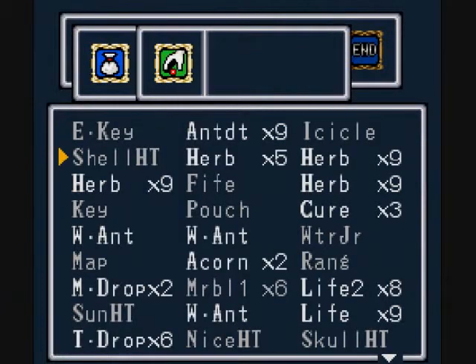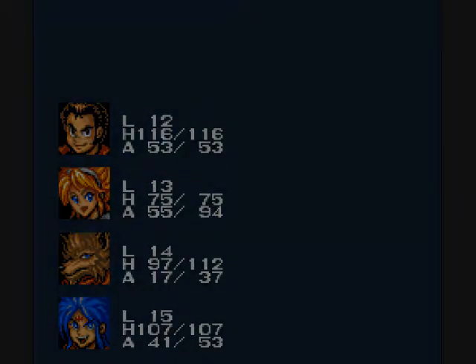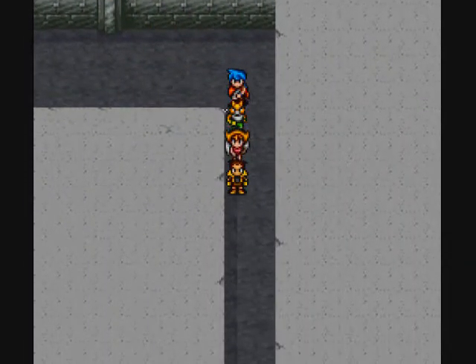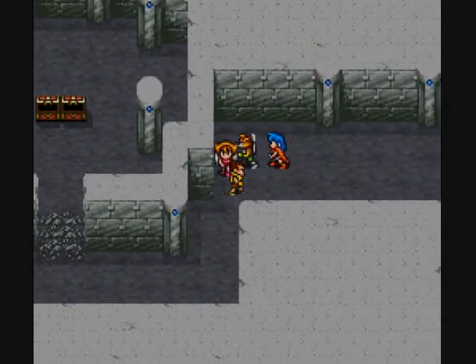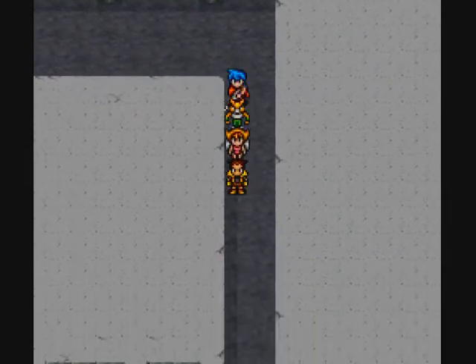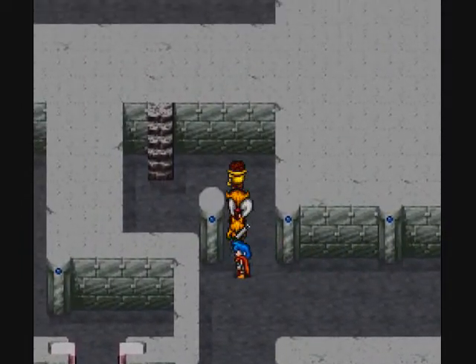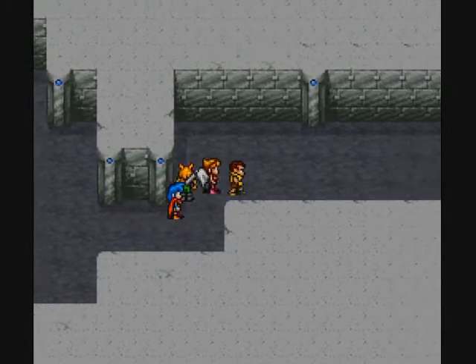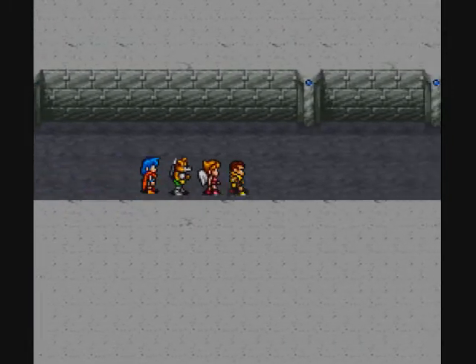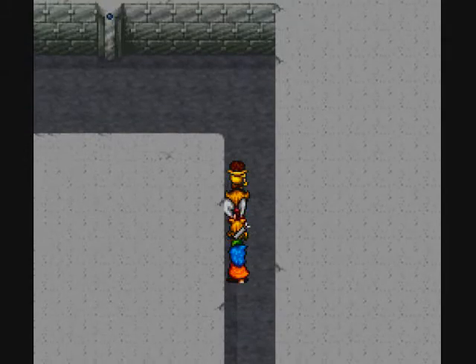I'm going to go ahead and run from this and save time. I definitely need to go visit a store and sell all my excess equipment. That other one must have been upstairs then. There's a path over here, isn't there? Yeah, go up, and there's a locked door up here. Okay, I can handle that.